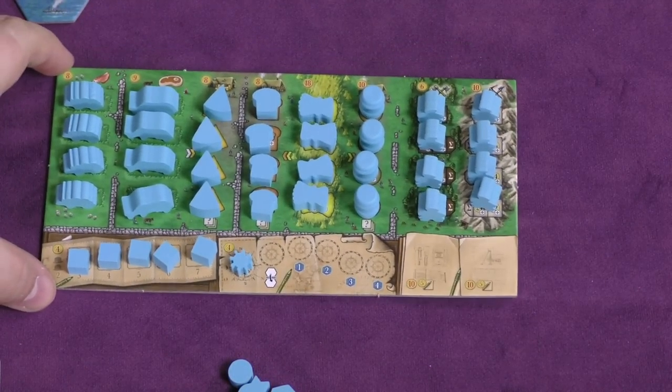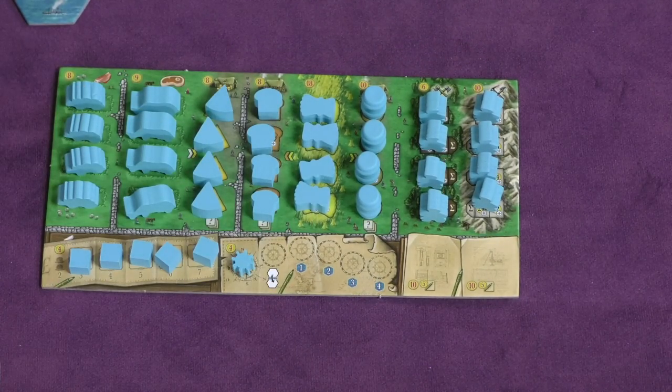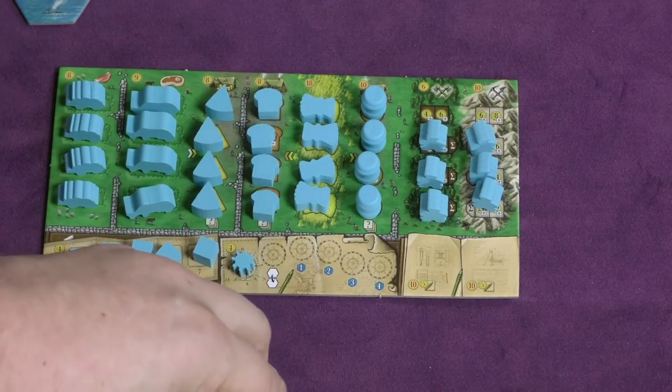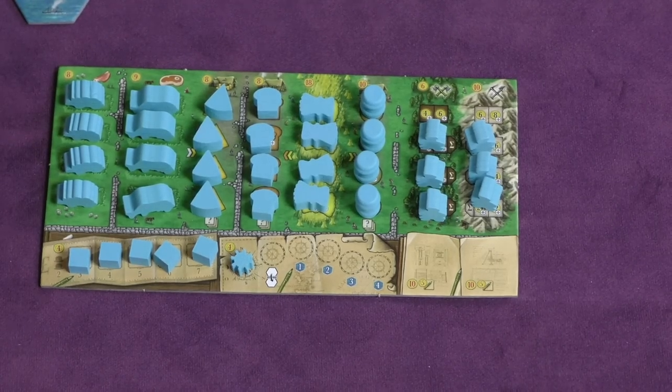I want to start by showing you a player's board. Each player has a different color — there's blue, red, black, and white. At the beginning of the game, your board is going to be set up like this. Very quickly during setup, you're going to put a couple of workers out on the board, and as the game progresses, you're going to be putting more workers out onto a map.